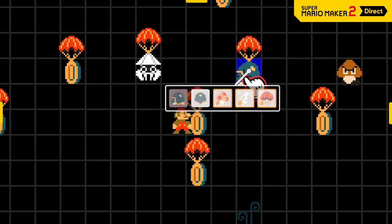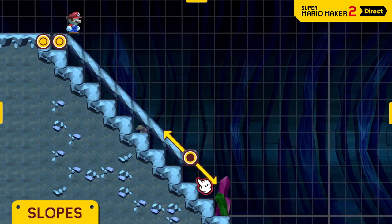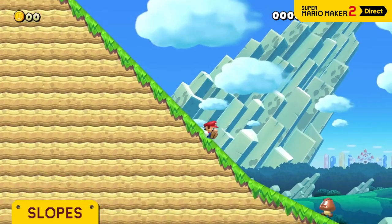Time to showcase some of this game's new tools, course parts, and features. Just pick a direction and set the length to create a slope. It's a beautiful thing, huh? Gentler slopes are an option, too.